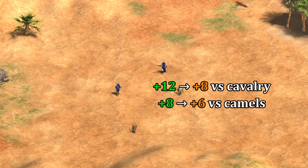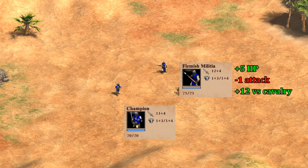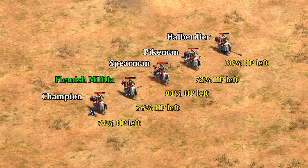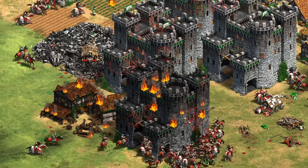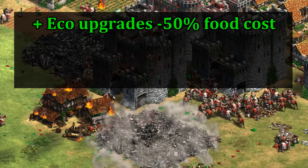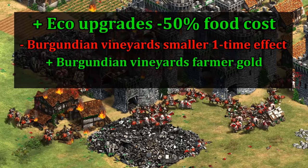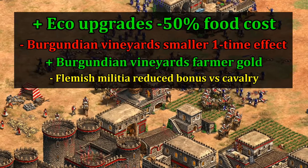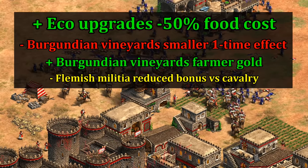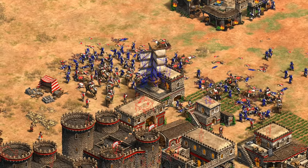Finally, the Flemish Militia's bonus against cavalry was dropped from plus 12 to plus 8, and they have a bit less damage against camels as well. The unit felt too much like everything you get from a champion plus a bunch of anti-cavalry bonus damage, making them pretty similar to a halberdier in effectiveness. It seems the devs had a similar idea and are making them a bit less punishing for cavalry civilizations. Overall, the food discount successfully addresses Burgundians' early game weakness, the gold change is debatable — less one-time gold but more in the long run — and the Flemish Militia change is fairly small and unlikely to have too much impact.